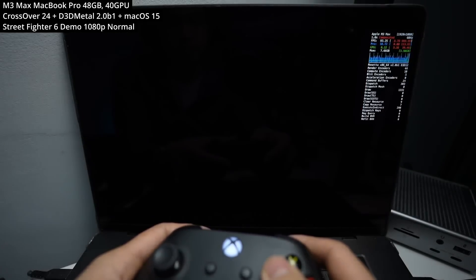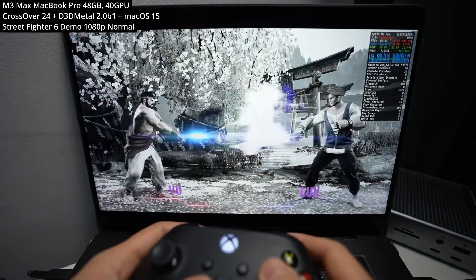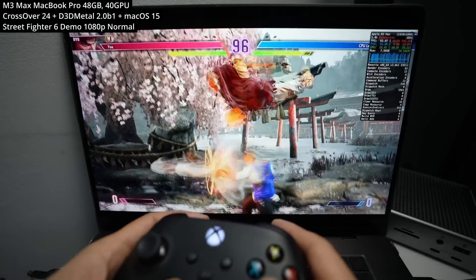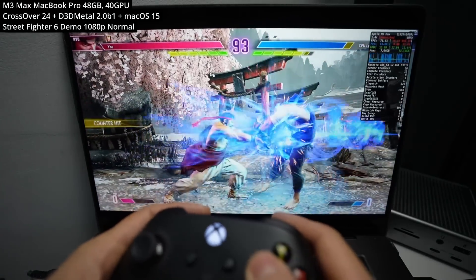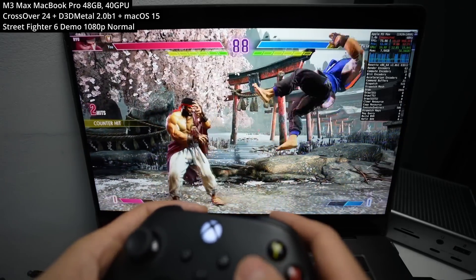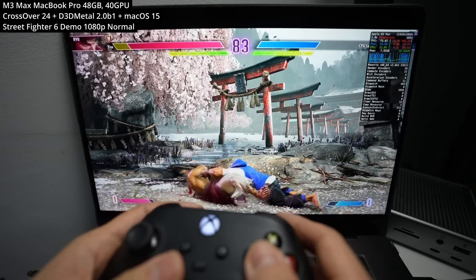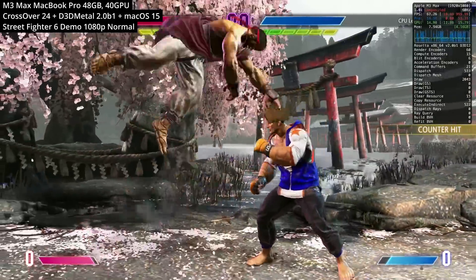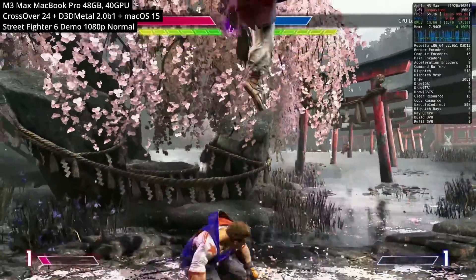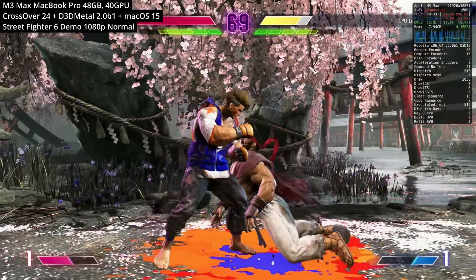Next up is Street Fighter 6. I'm running the demo version here — the full game could only run in single digits on my M3 Max chip, though I've seen reports of others playing the full game at the same frame rate as this demo. A handy tip is to let the shaders pre-compile on the menu, which eliminates most stutters and performance issues. Running at 1080p on default normal settings, we're hitting 60 to 80 FPS comfortably.